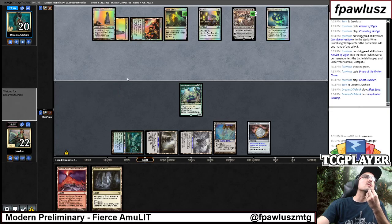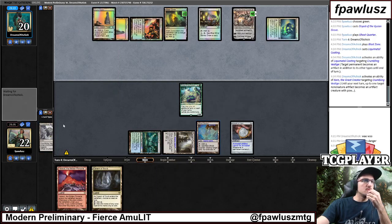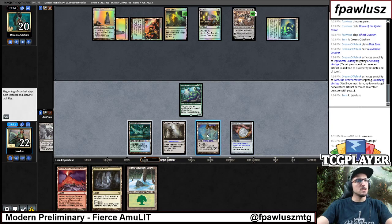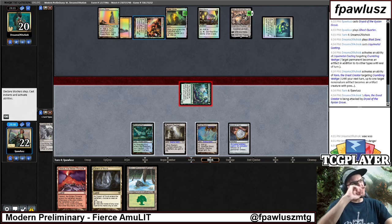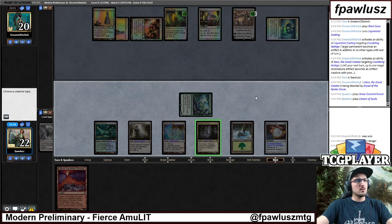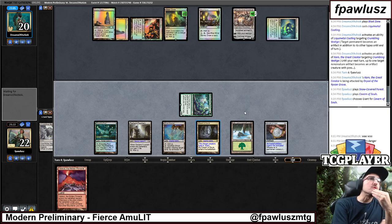Coating... Wait, why would they blow that one up? It's weird. It's pretty bad. At least they don't have anything else, and it seems like they don't have the Dismember, which is definitely good for us. Let's make some land drops here. I guess if we draw any land, we get to answer the Karnado, which is solid.